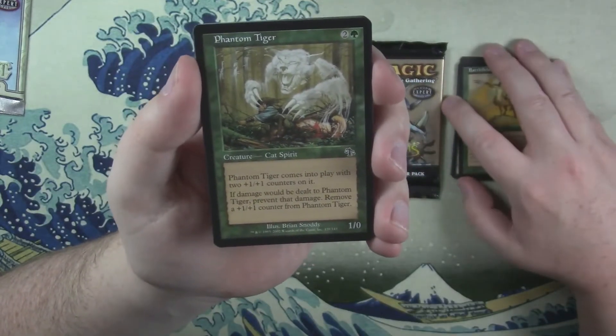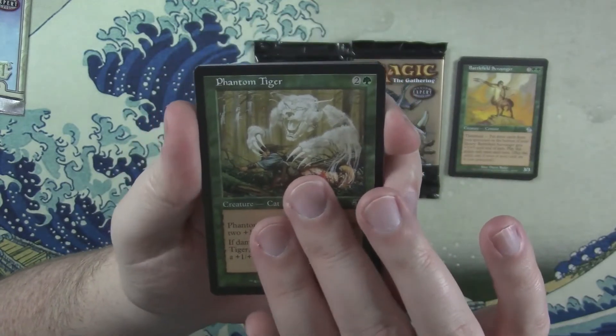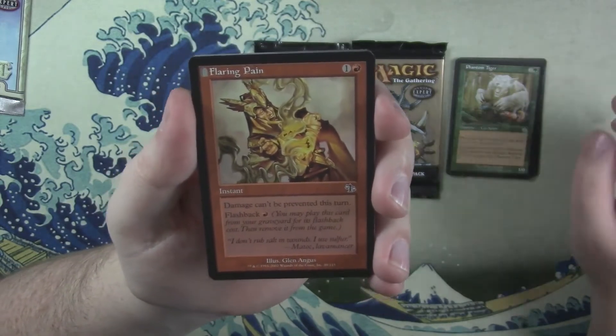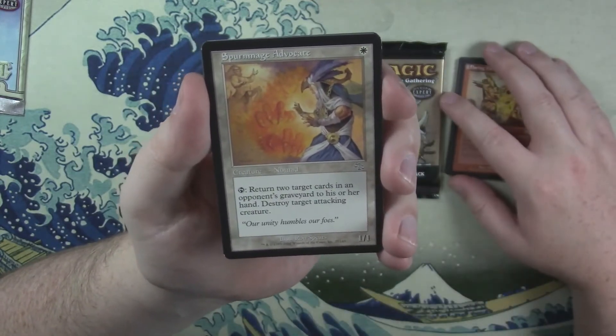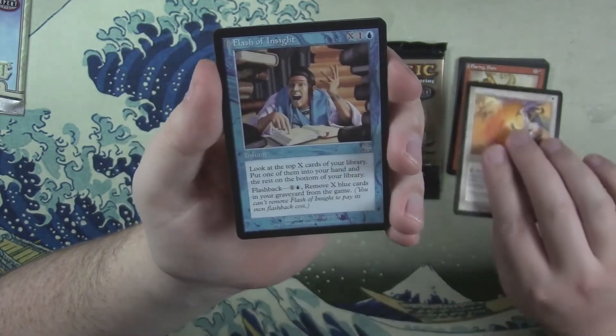To be clear, I remember a lot of these cards because I started playing for the second time around the time these sets came out. Phantom Tiger — the good old phantom cards, where they come in with counters and whenever they take damage they remove a counter. Flaring Pain, Spurn Mage Advocate as our first uncommon.